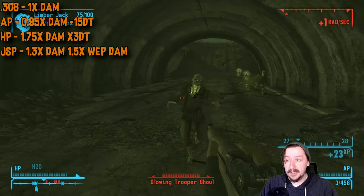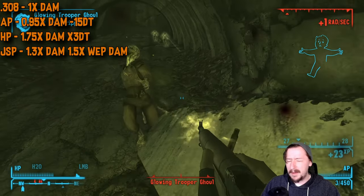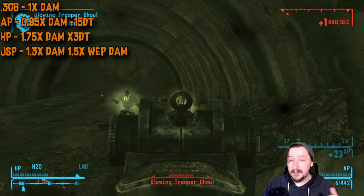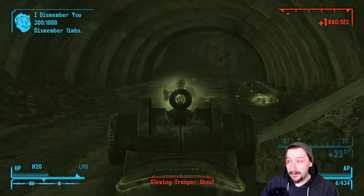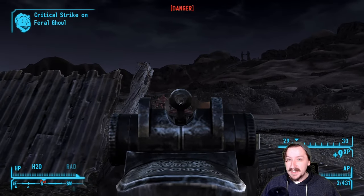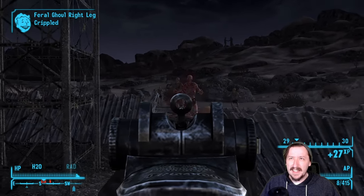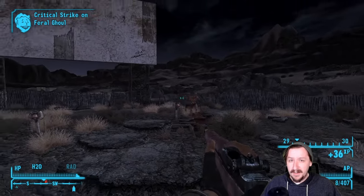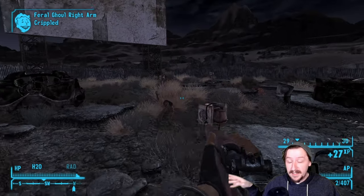There is one craftable .308 round if you have the Hand Loader perk: jacketed soft points. They cause your gun to degrade about 50% faster, but that matters less with the Battle Rifle's high item health. In exchange you get 30% more damage. Hand Loader combined with the Battle Rifle is one of my favorite early-game setups in New Vegas — it turns challenging fights into far less challenging fights, letting you take on almost anything even at the very start on normal difficulty.